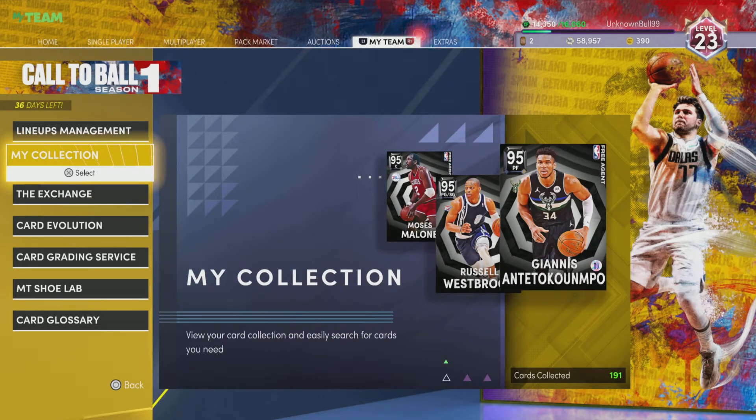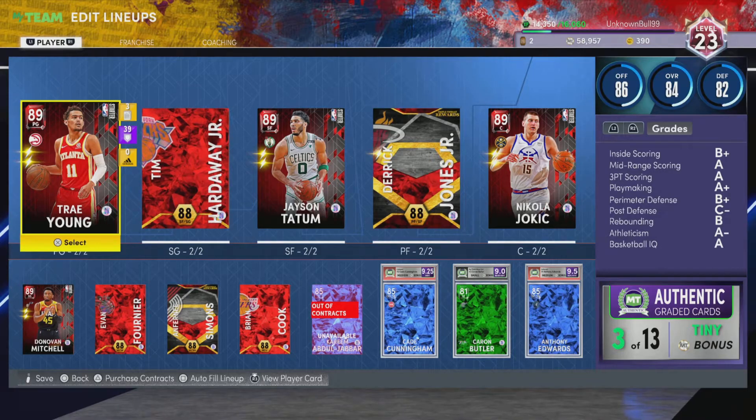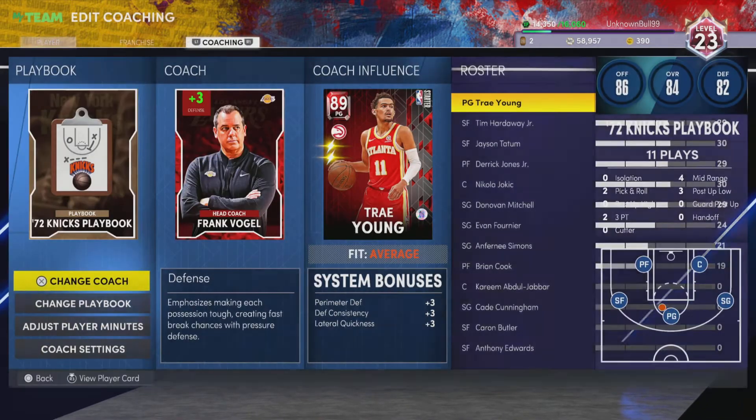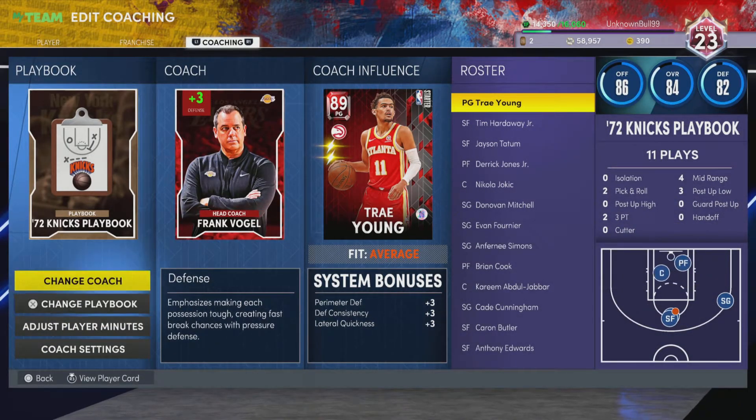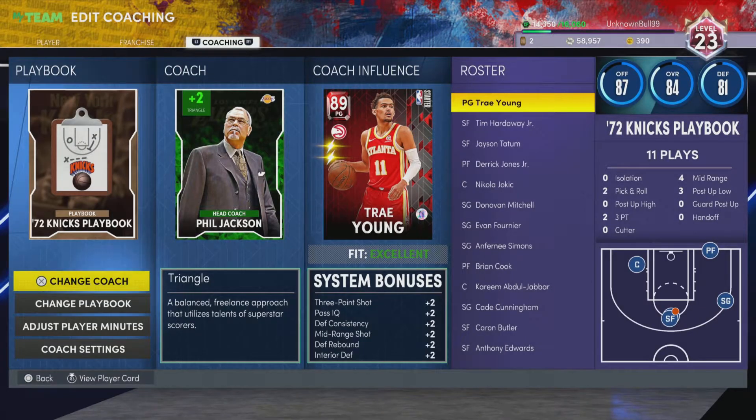Now if the triangle got some perimeter-centric boosts or something like that — like three-point shot coach boosts — I don't even know what the triangle actually boosts. I got Frank Vogel right now just because he's a ruby coach, and it says: improve rebounding, improve ball movement, isolation scoring, limited three-pointer opportunities, fewer early scoring chances.